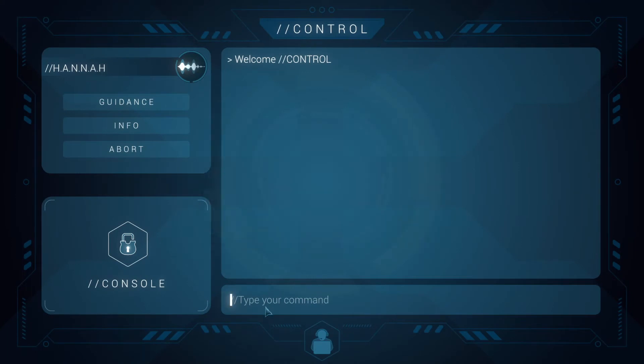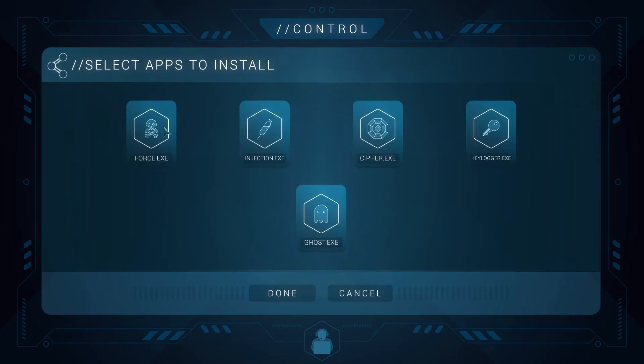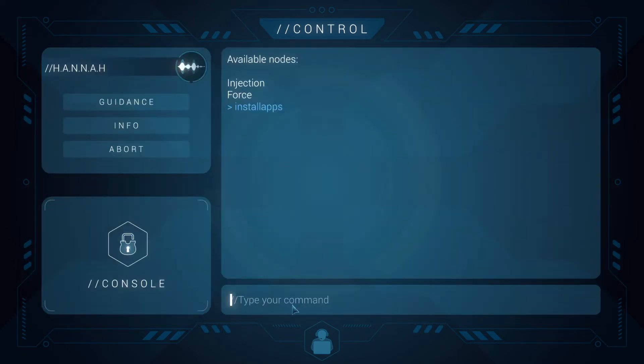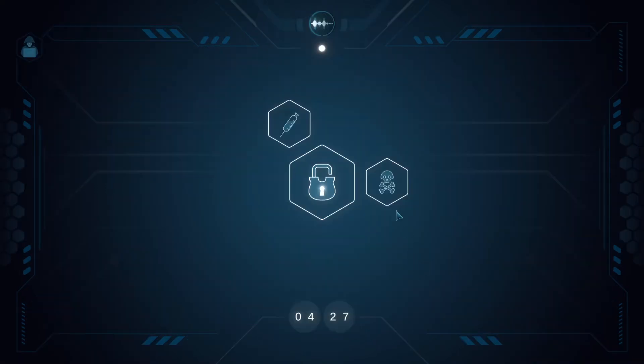First we click the list to see the commands we can do. We need to find out what kind of nodes we've got — injection and force nodes. Then we install applications by the same names, force and injection. We're starting with the force node, so first we unlock it. If it's not unlocked, like the injection one, it just says 'status node locked.' We click on the force node and run the application associated with it to help us figure it out.